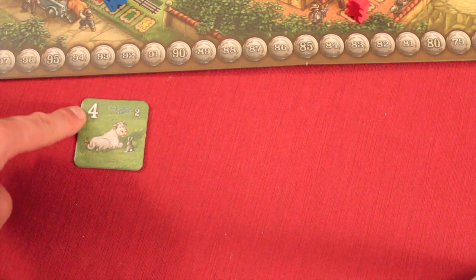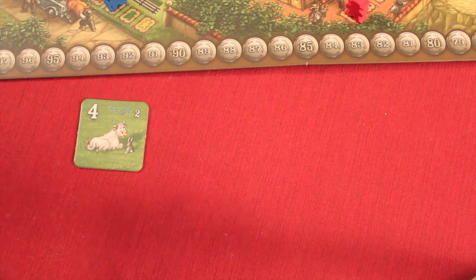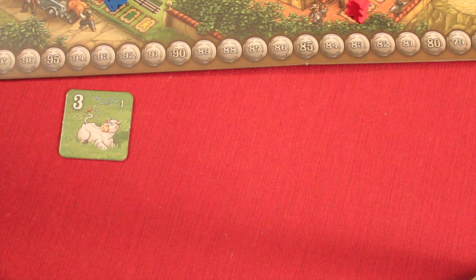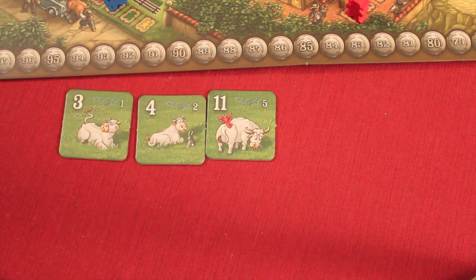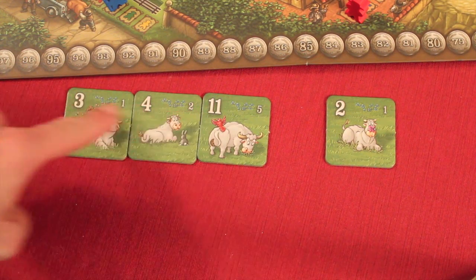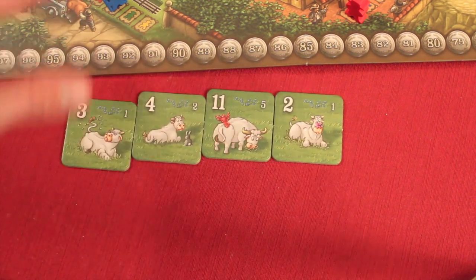Once your first cow of a herd is placed, you have to decide whether you're going to be going ascending or descending in value. So if I was going descending in value, anything lower than a four would work. If I had a four and then placed something higher, I'm now forced to go ascending for the rest. The tiles only range from one to 12. When a tile is no longer in order, that stops and the herd gets sold off. The score is the number of tiles times the largest number on any tile in that herd. So three tiles with an 11 would get me $33. And now that last tile starts your new herd.